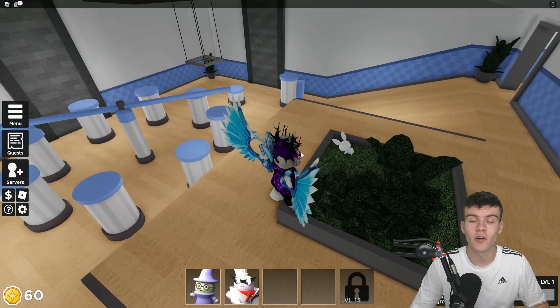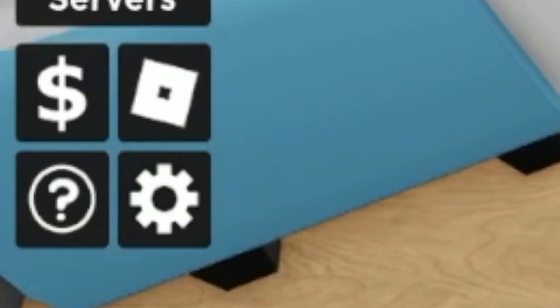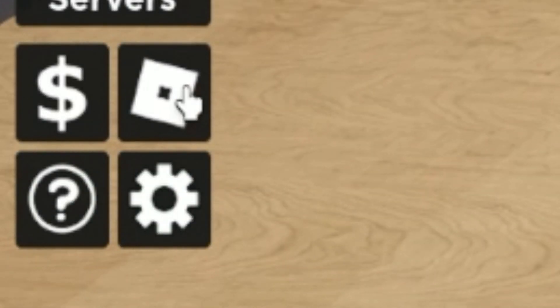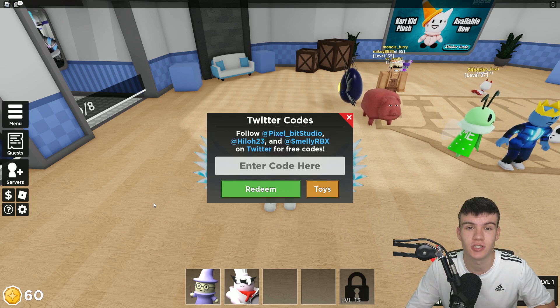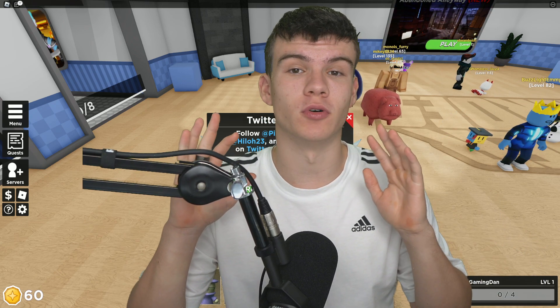If you do not know how to claim codes in Tower Heroes, what you guys are going to want to do is go to the left, click on the Roblox button, and then the code menu will come up. These codes are in no particular order, so let's just get into it.